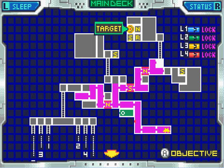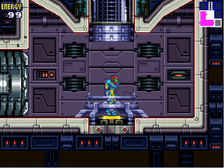Hello everyone, welcome back to another episode of Metroid Fusion for the GBA. When we last left off, we have to go find some downloadable missile data to increase our chance of survival.